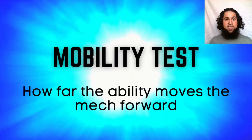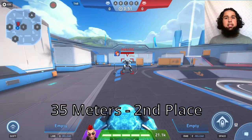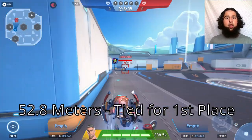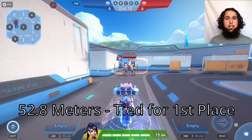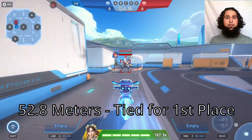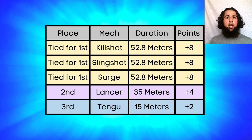Lastly, the mobility test, ranking by how far the ability moves the mech forward. Tango moves 15 meters (3rd), Lancer 35 meters (2nd), and Surge, Slingshot, and Killshot all move 52.8 meters for 1st place. Killshot, Slingshot, and Surge get eight points, Lancer four, and Tango two points.